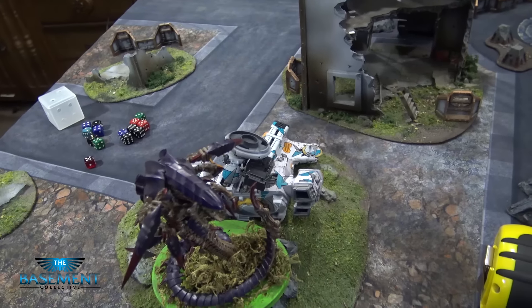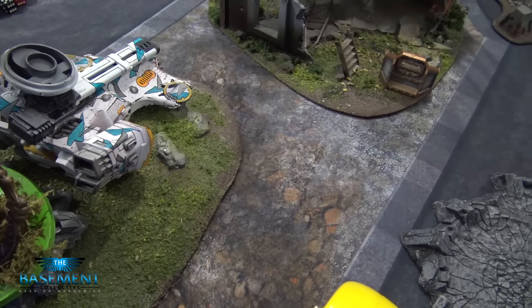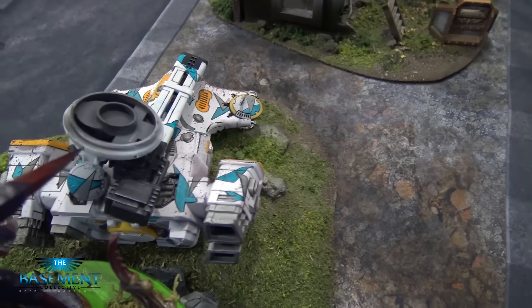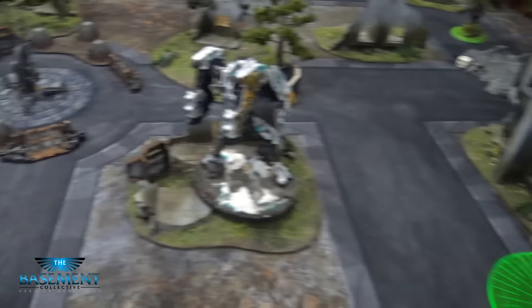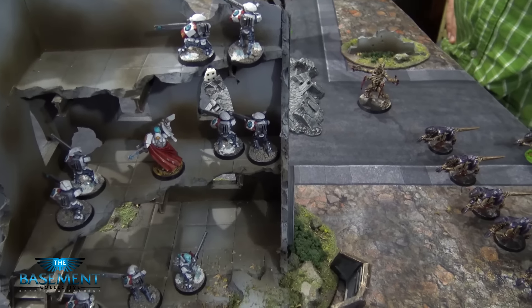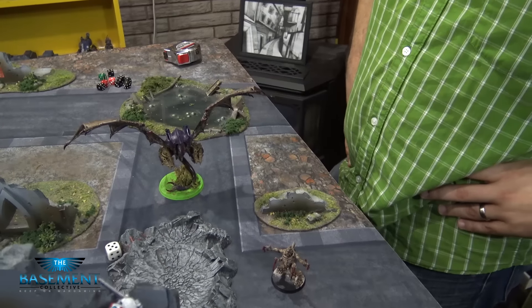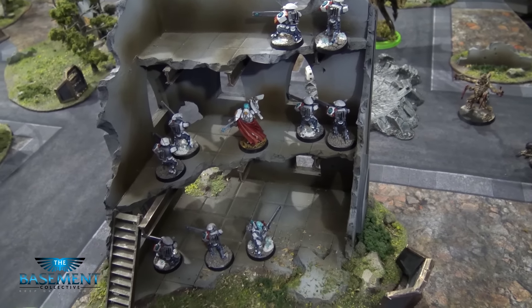End of Tau Space Wolves turn one. I start off my turn on a bad note — I go to move 12 inches with my Riptide to get away and roll a one: immobilized. The drones were also killed with it. My Rhino moved and ran. My Riptide shot at the Genestealers and Broodlord, killing all five Genestealers but the Broodlord survived. The Riptide also Nova charged and fired the Smart Missile System twice. My Fire Warriors shot 27 shots into his Flyrant, hitting on sixes, but he passed the one wound I got through.